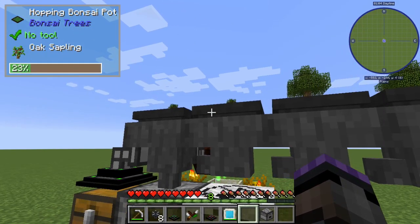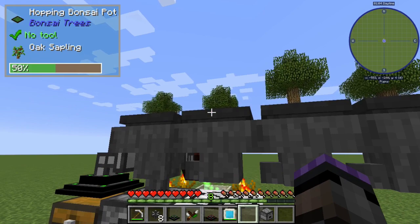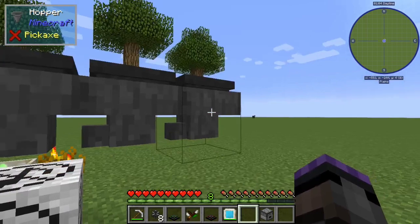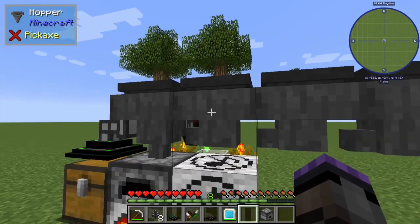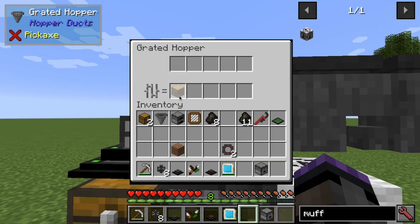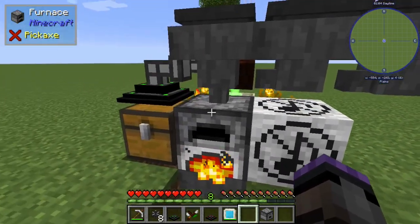Trees are growing — we have a little four-tree farm here with the Bonsai Trees mod. These are hopping bonsai pots, so they'll grow trees and output wood, apples, sticks, and leaves, which go into hoppers. I've got a hopper from each one going down to the hopper below, so this hopper feeds that hopper.